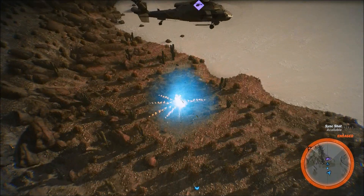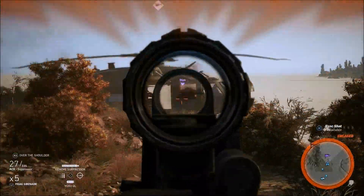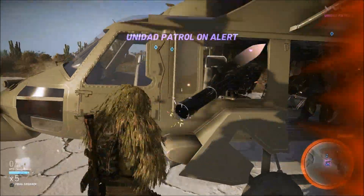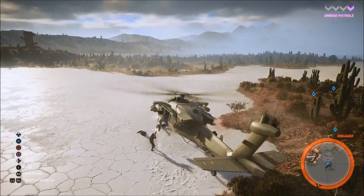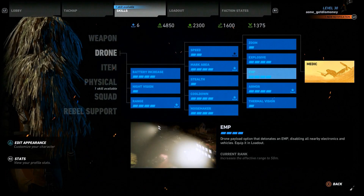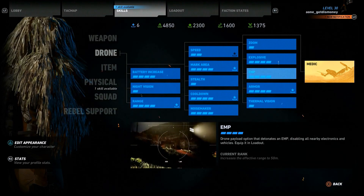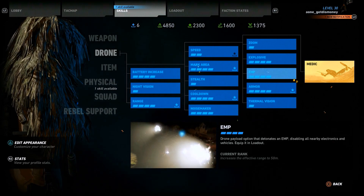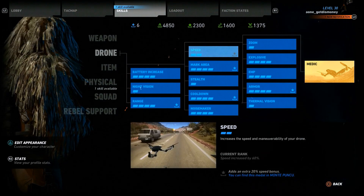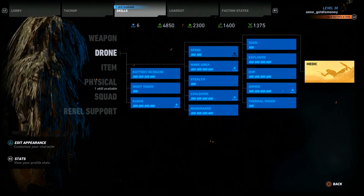I've done this quite a few times and haven't been able to steal the helicopter every time, because sometimes it falls into trees or a building and the rotors get messed up and it blows up. But if the helicopter lands without crashing into anything, you'll be able to steal it. The EMP drone can also disable other vehicles like boats and cars. You'll need the EMP unlocked on your drone — the more upgrades you have, the further the range. I'd also recommend the speed skill for the drone so it can catch up with fast helicopters.